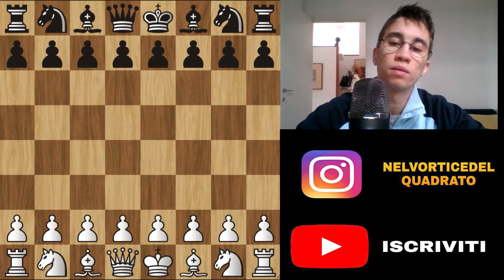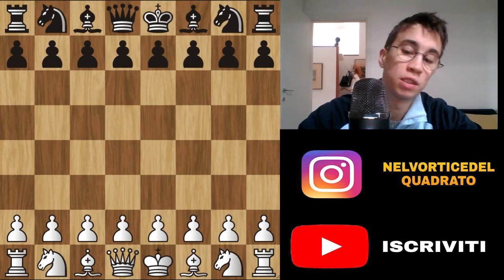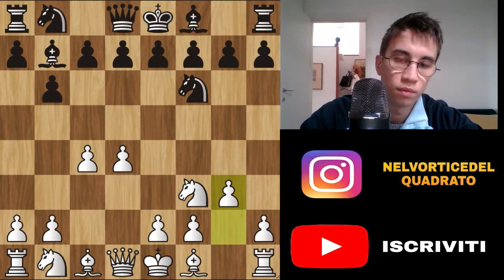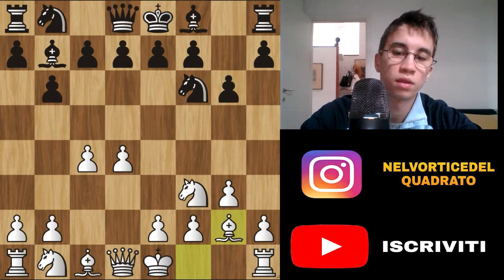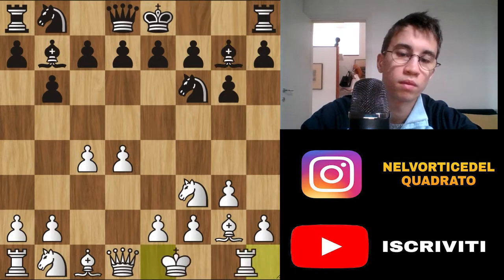In this game, Maxime Rothstein plays with the black pieces and Giri with the white pieces. Giri opens with Nf3, Nf6 by Rothstein, c4, b6, d4, Bb7, g3, g6, and g2 to counter-attack the bishop of the opponent. Bg7, castle by white and castle by black.